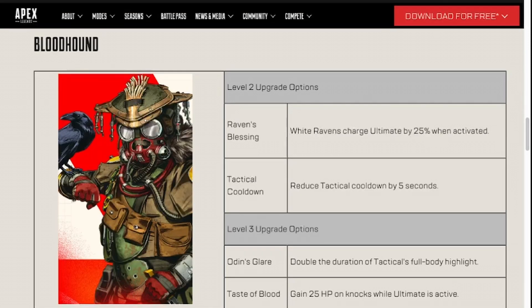For Bloodhound — the three times I've used him — I will say the White Raven charging the ultimate by 25% when activated seems a lot more useful than his tactical cooldown being reduced. But this is Apex Legends, so it matters whether you're playing casually with friends, ranked, or comp. For comp, tactical cooldown will probably be a lot more effective than Raven's Blessing, especially because in comp you're not really going to waste a tech charge on a White Raven — you're not paying attention to or waiting for them. You're more focused on using awareness and observing what's going on around you to notice where teams are.